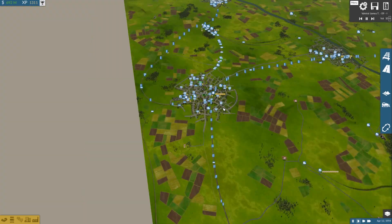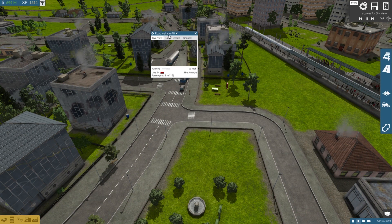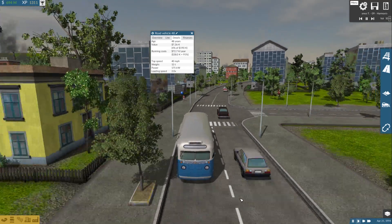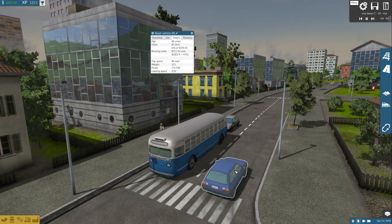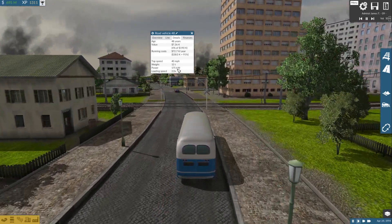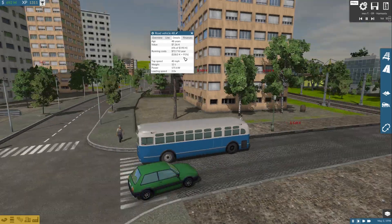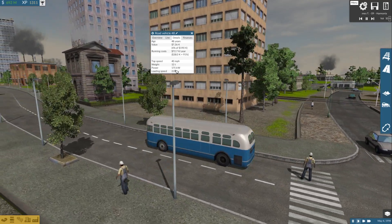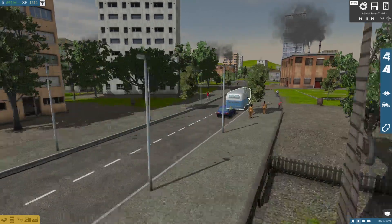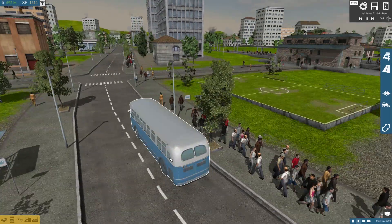Then the bus — it's a type of General Motors bus, very popular in the 50s and 60s, one of the most common American buses. Costs 190k each, running cost of 38k per year, top speed of 40 miles per hour, weighs 20 tons, 175kW of power, and loads twice as fast because it has two doors. A couple still run as tour vehicles today, though most were retired after about 40 years of service.